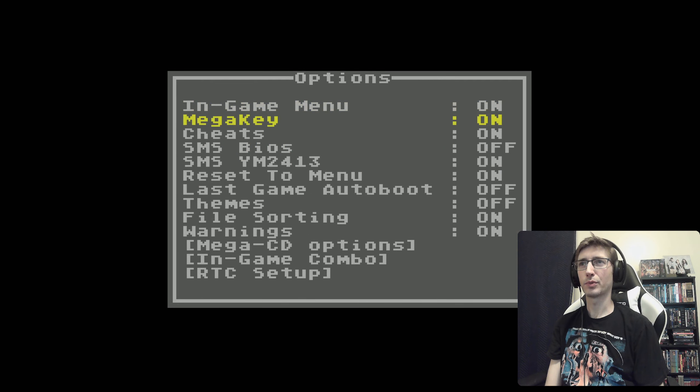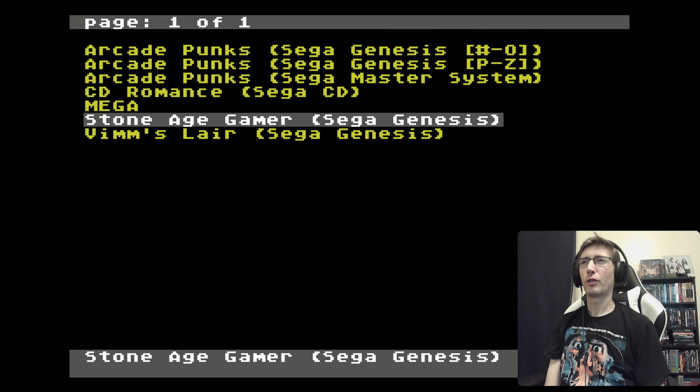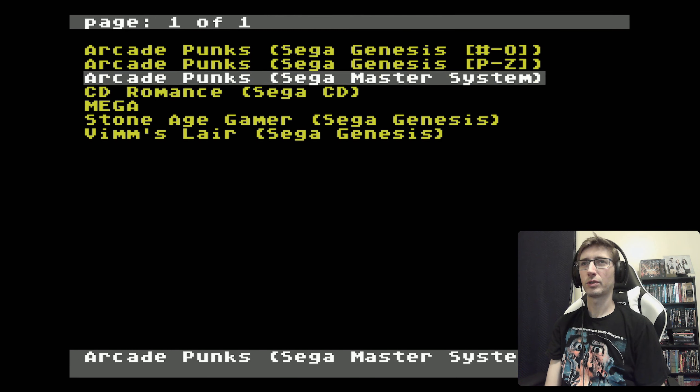You've got your basic options — most of these are pretty self-explanatory, good stuff for you to set up how you want. First things first, we'll start with Master System, then go to Genesis, and then Sega CD.